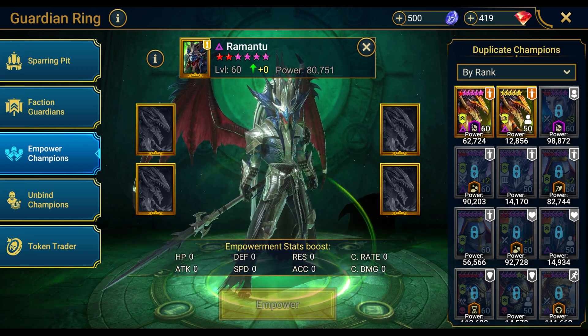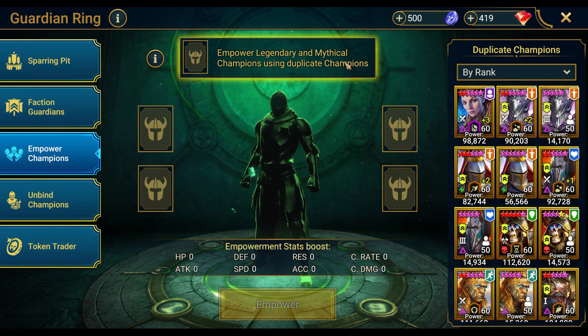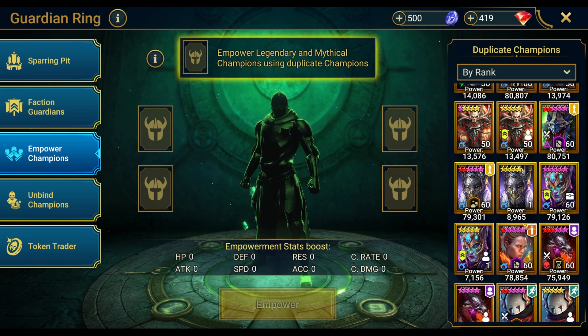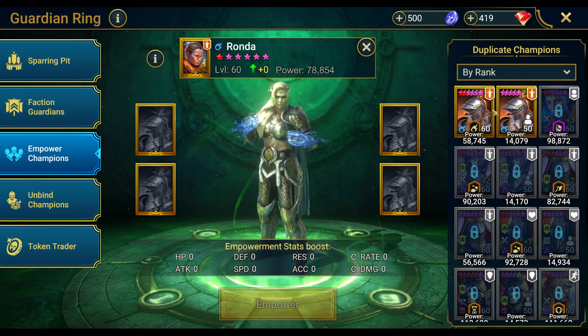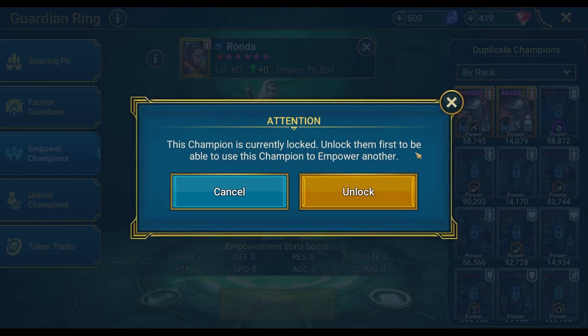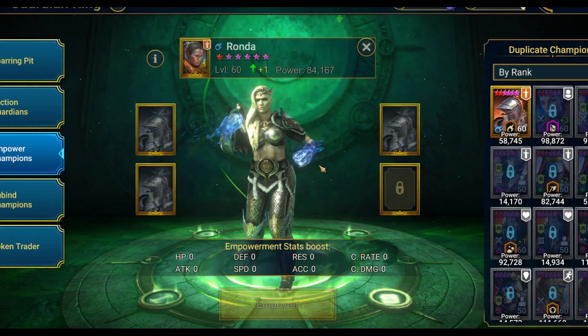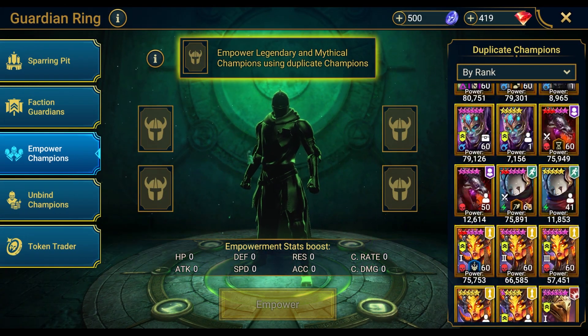We still need to figure out what we do with Chogger — probably going to do Romantu to be honest. Back down to the bottom, we've got two True Assmonts holding down the faction guardians, so we'll leave him where he's at. Now we've got Ronda — we have a decision: do we do Cillian or do we do Ronda? I'm going to do Ronda. Ronda plus one, here we go. Feeling quite good about it.